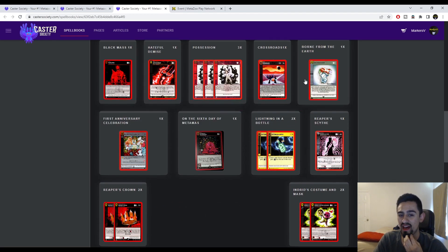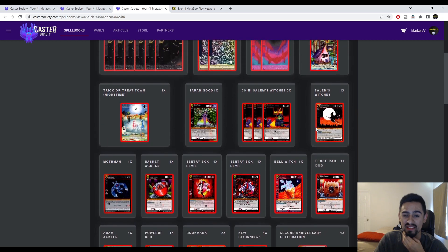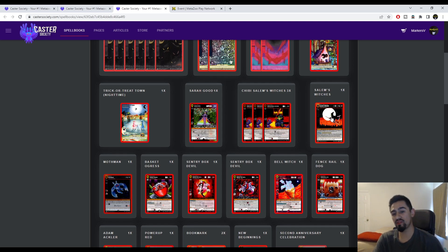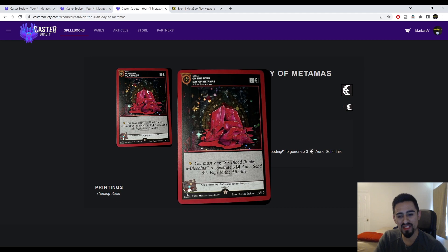I haven't spent enough time testing this to say I'd be good with it, but it's solid. Anything with Chibi Witches and Sarah Good is going to be good — Salem Witches is crazy. I played against a dark deck during the day and they ended up pitching like six cards for me during a match, which really sucks. Salem Witches is really good against control decks that keep cards in hand. Injured Costume and Mask is really good for recursion — this deck just has a lot of recursion and that's really scary.